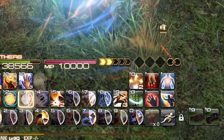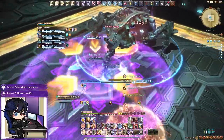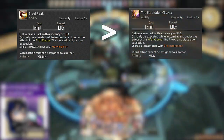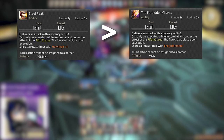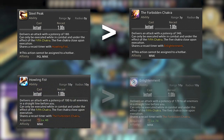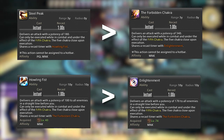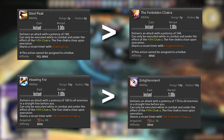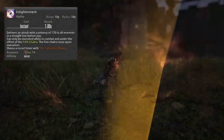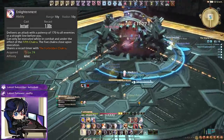Next we have the Chakra System. The Chakra System holds up to five charges and there are many ways to generate these stacks. When we have all five Chakras we get access to Steel Peak, which upgrades into Forbidden Chakra — a single target attack — and Howling Fist, which upgrades into Enlightenment, our AoE version that fires in a straight line in front of us. We use Forbidden Chakra in single target and Enlightenment on three or more targets.